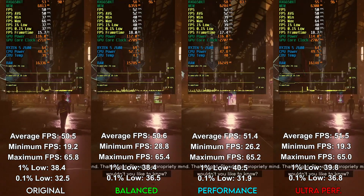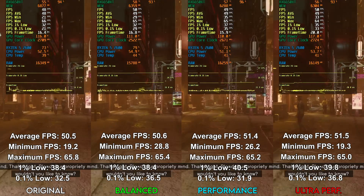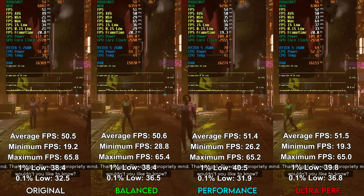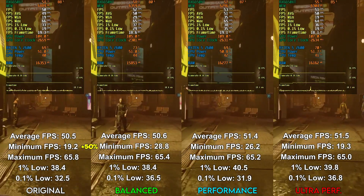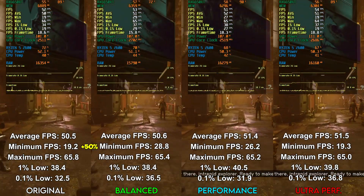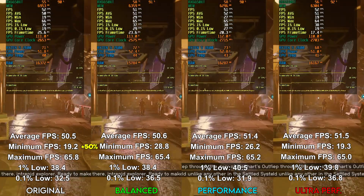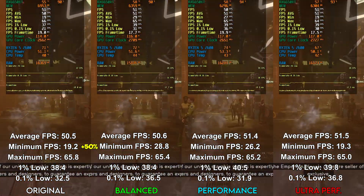In Neon, all versions of the mod gain a slight advantage over original settings, while performance is again either within margin or just slightly better than original. A notable exception is the balanced version of the mod, which actually offers a super impressive 50% boost to minimum FPS. This makes the game feel considerably smoother, even if 1% and 0.1% lows aren't that different from original — the game simply doesn't fall to the same stutter level as with other settings.